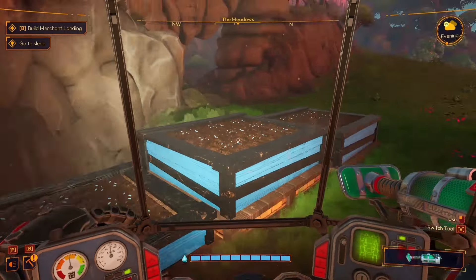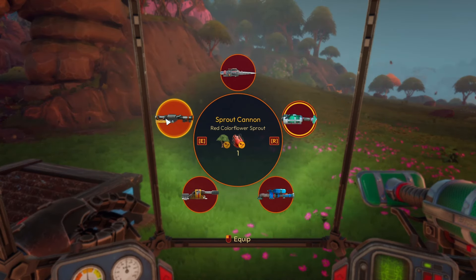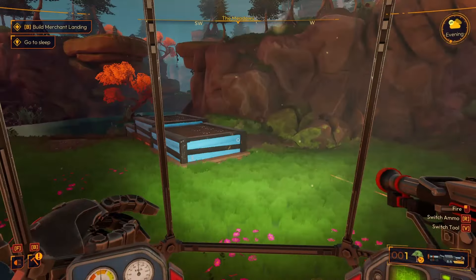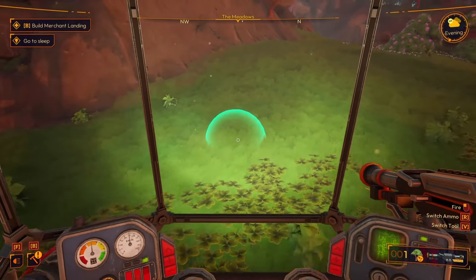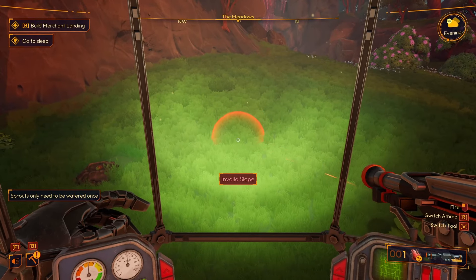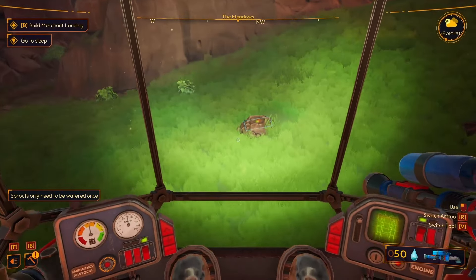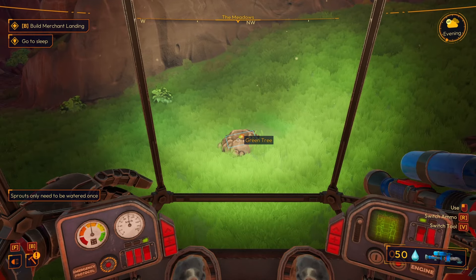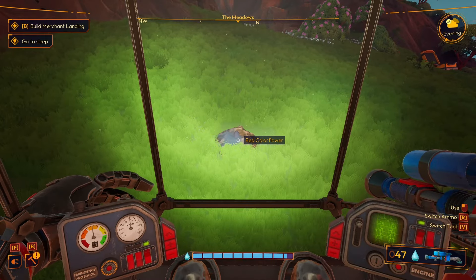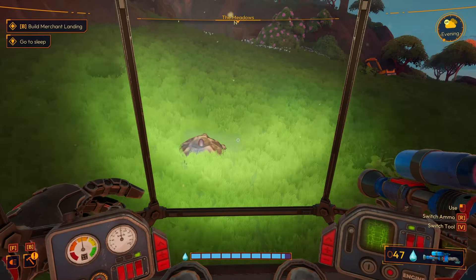For planting, the sprout cannon shoots trees or seeds that aren't for the planters - such as tree seeds. If you shoot it, there's the tree. I'm going to plant this red flower as well. These need water - if you don't water them, they will not grow. You can see there's a blue outline that shows it's ready to grow. So I'm going to be growing a green tree and a red color flower right there.